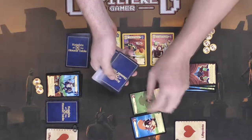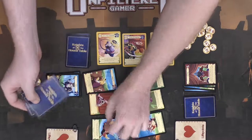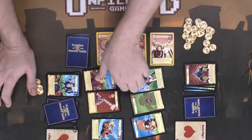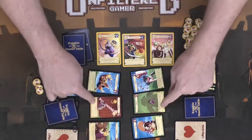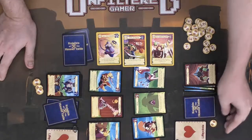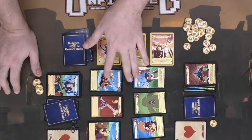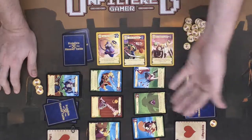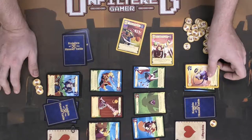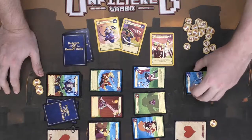The game continues in a similar fashion, but now whenever damage goes through it also reduces your life points. For example, a four attacking a three does one damage — the attacker gains one treat as normal and also deals one damage to the opponent's life points, bringing it from 20 to 19. A tie does no damage. You lose the game when your life drops from 20 to zero. When your deck runs out, you shuffle your discard pile back in — and if you've bought heroes, they go in as well.